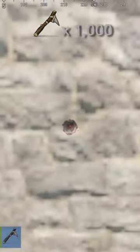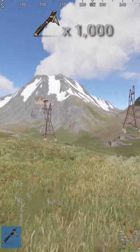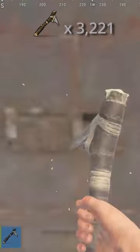It takes 1,000 stone picks to break stone. It takes 1,611 stone picks to break sheet metal. And it takes 3,221 picks to break HQM.